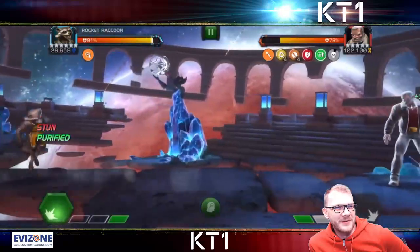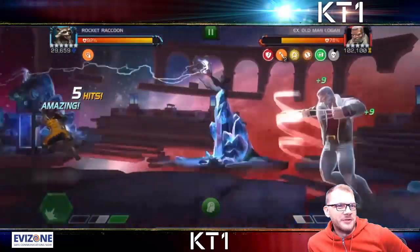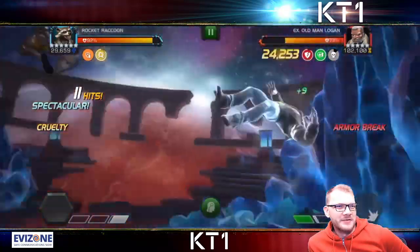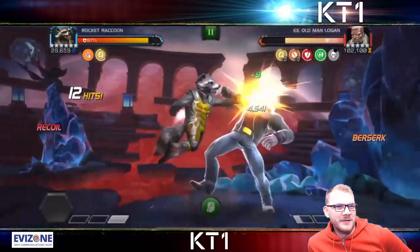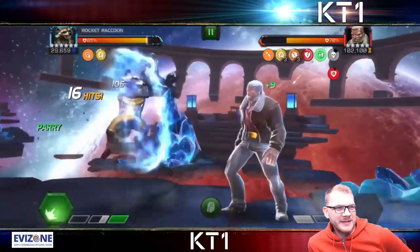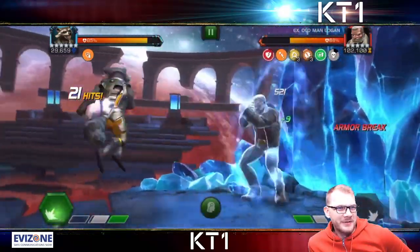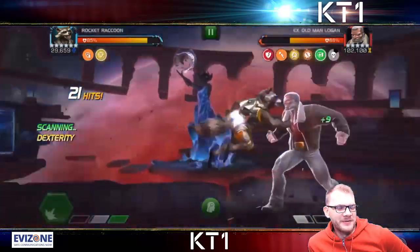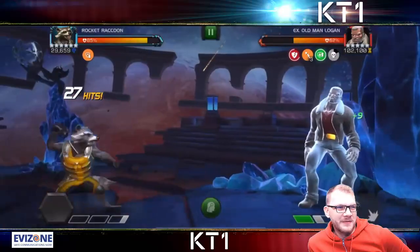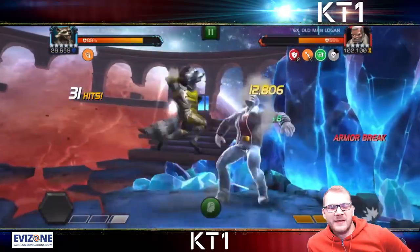Unfortunately he does get wrecked by a heavy attack, but that War Machine pre-fight comes in handy by shrugging off the stun. He goes for a level one here in order to gain cruelty. You can see he's taking recoil damage, so Liquid Courage and Double Edge are active as well. So basically this little trash panda is getting buffed up like no tomorrow with attack bonus from Liquid Courage, Double Edge, and obviously the rest of the pre-fights.